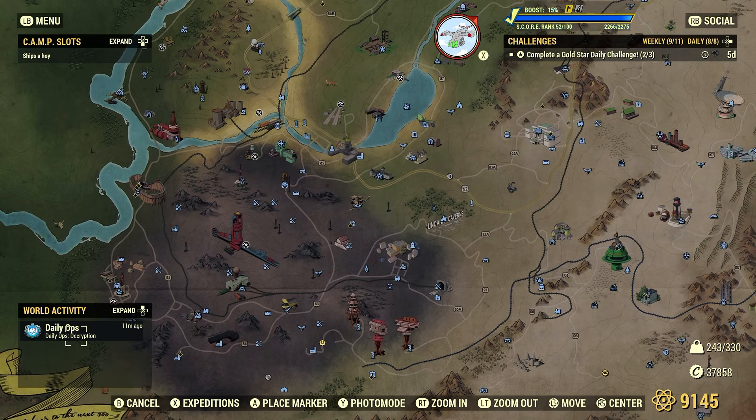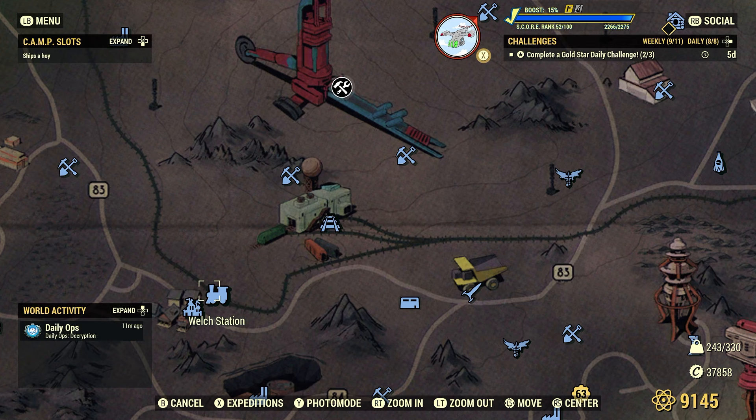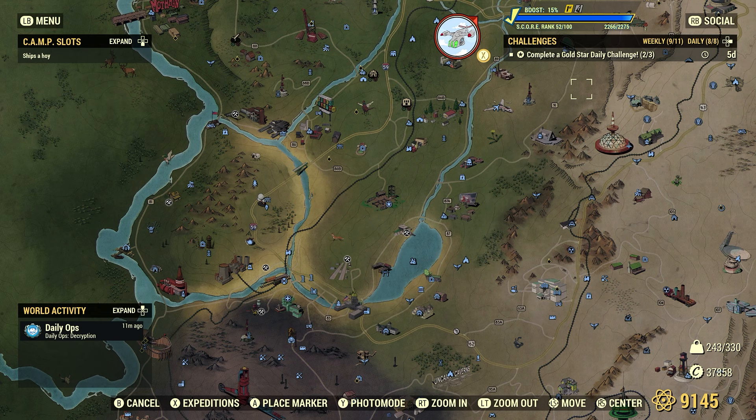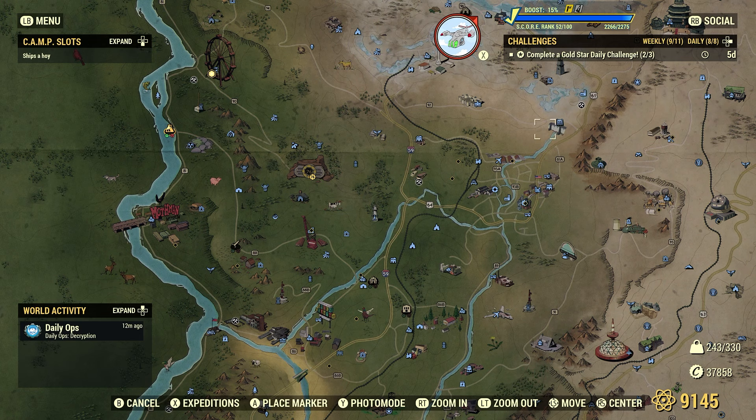The exact same method applies down here in Welsh — just because Welsh is so close to Welsh Station and there are so many mole miners that have shotguns, missile launchers, and so on. You just walk up and sell all that stuff to that vendor bot and you have all kinds of caps. You can keep doing that until you max out the caps for that 24-hour period, then start again the next day. After a week or so you'll end up with all kinds of caps at your disposal.